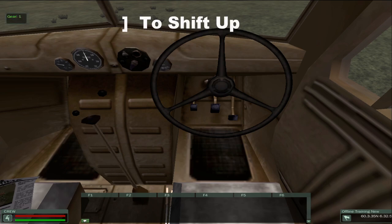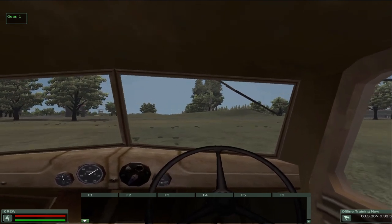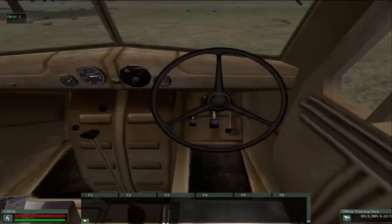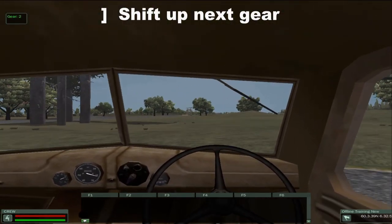Shift into first gear by hitting your right bracket key. As you accelerate, hit the right bracket key again to shift into second gear — note it will indicate the gear. As you continue to accelerate you'll shift into third gear.